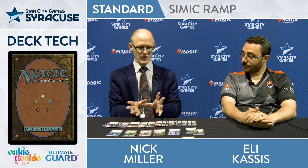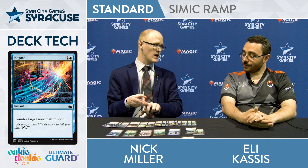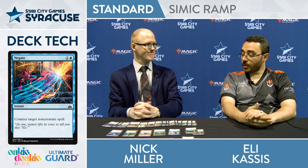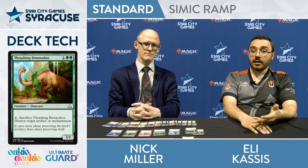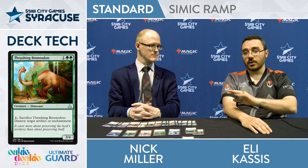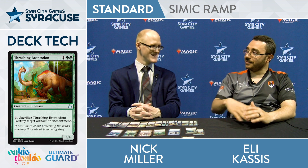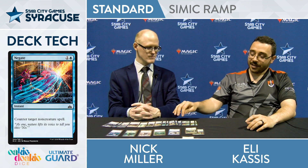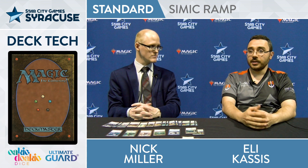And then the sideboard outside of the Karn tutor package — you got three Negates, three Thrashing Brontodons as well. What are those for? Brontodons are surprisingly really good against the aggro decks. The four toughness has just been fantastic. And the option to kill a Conclave Tribunal and bring back a Planeswalker and start doing bonkers stuff is really good. Also you need to kill that red enchantment that funnels that deck. These are just kind of necessary in those matchups. And then the Negates are more for the combo decks, decks that even try to go over what we're trying to do — so we need to make sure people aren't taking infinite turns, for instance.